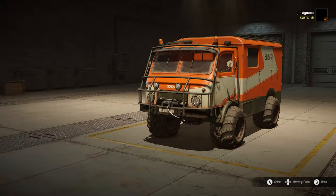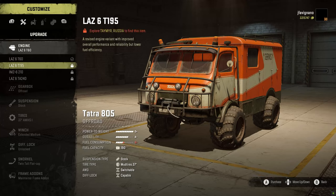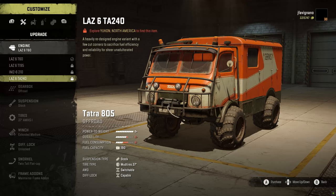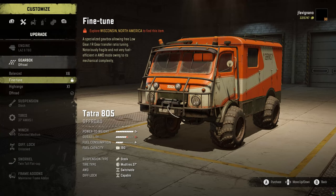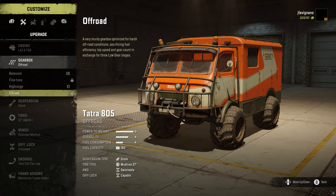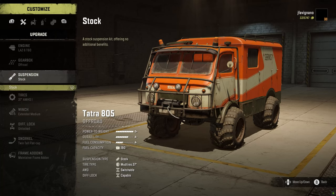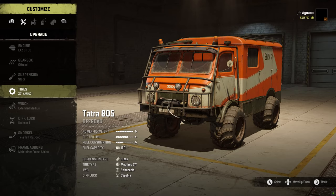Back to the Tatra 805 — here are your customization options. You have an engine option with four to choose from, but of course I don't have any unlocked — you've got to go back to unlock these. Gearbox options: you have balanced, fine tune, high range, and off-road. The high range is a gearbox variant with increased gear count and top speed and an additional high gear at the cost of lower durability. I ran the off-road in the one we were just using. Suspension options: only stock.